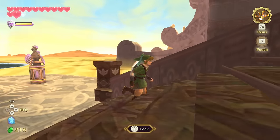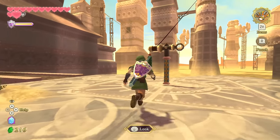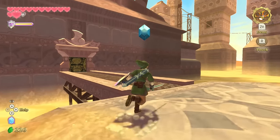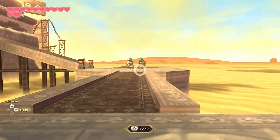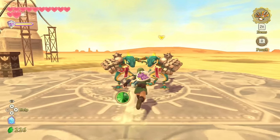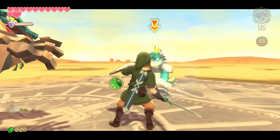We saw a group of Araka at the port when we first entered the Sand Sea area, and we'll see a larger version of that quite soon. Here's your favorite enemy — and they have a cool design.